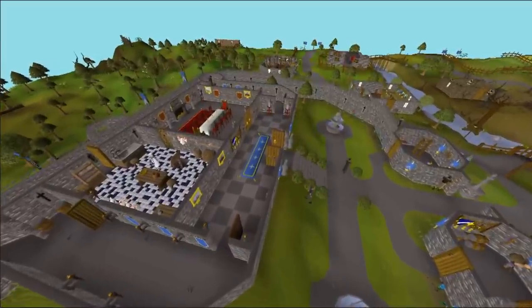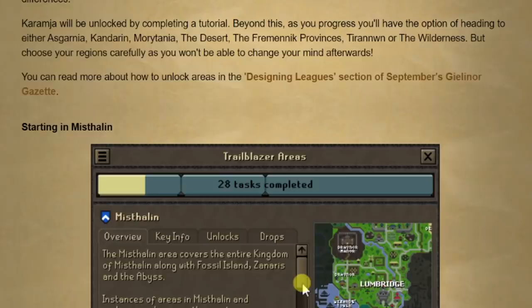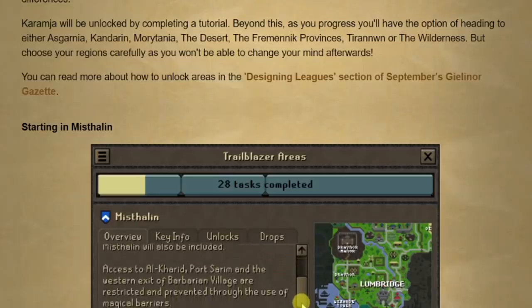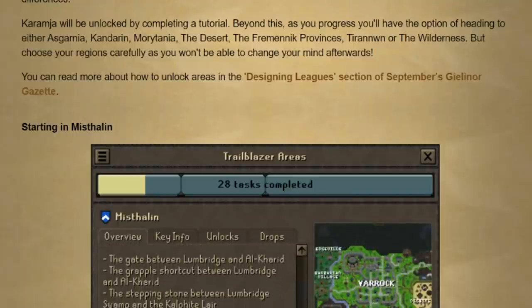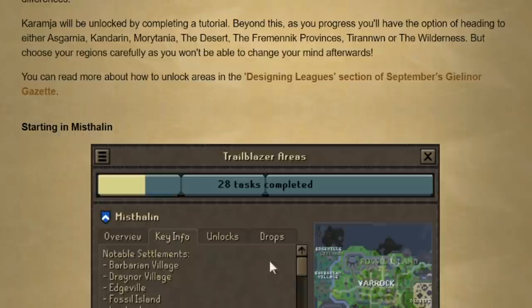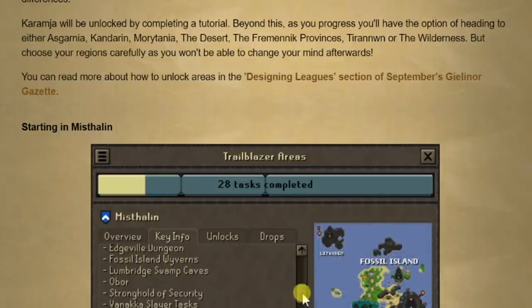Today is a pretty big day because Jagex has finally released an updated Trailblazer blog giving us more information about each area and what we get when we unlock them. We already knew the areas: it's going to be Mistlin to start out, Karamja with the tutorial, and then choosing between seven areas where you get to choose three — Asgarnia, Kandarin, Morytania, the Desert, Fremenik, Tirannwn, or the Wilderness.